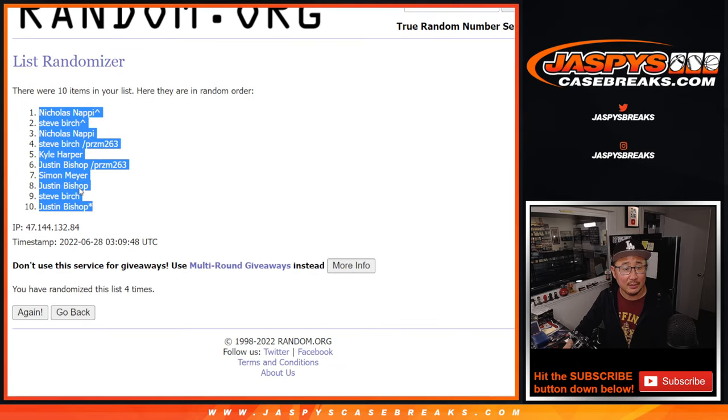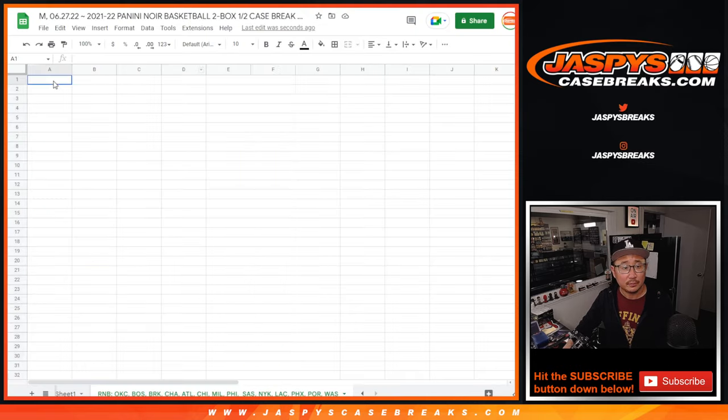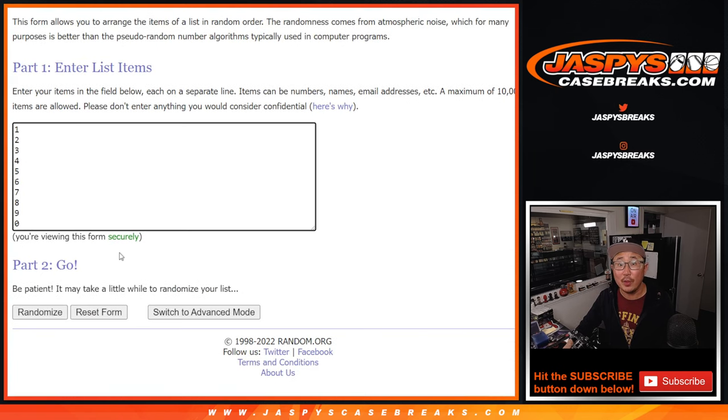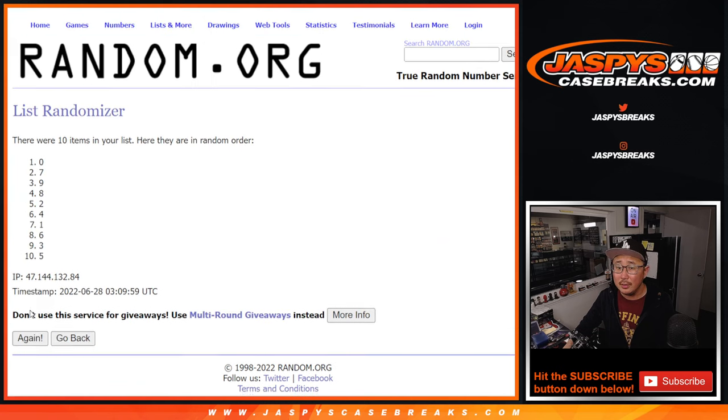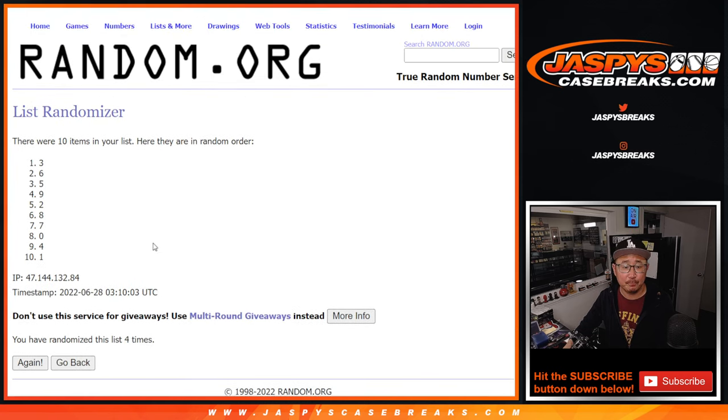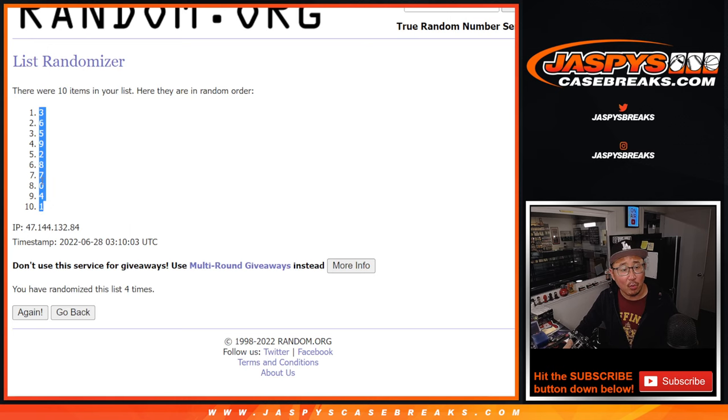We got Nicholas down to Justin. Four the hard way, two and a two for the numbers. One, two, three, and four. After four, we got three down to one.